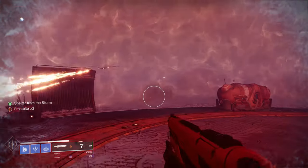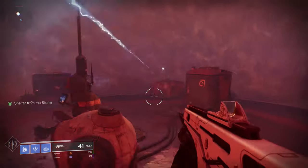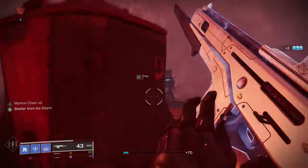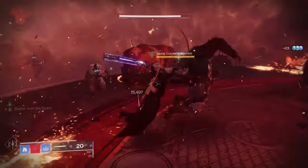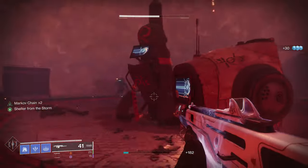Once you reach the third heat bubble you will have some enemies spawn - there's a bunch of dregs and there will be three captains, these dark council captains, that you have to kill. I recommend clearing all of those out before heading on to the next bubble. Shotguns, auto rifles, and swords are very good for this section.